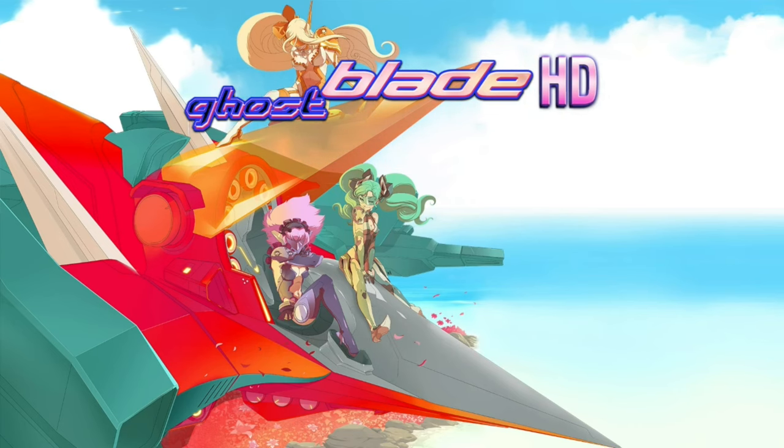Number 6 on my list is R-Type Dimensions, an HD remaster of the two legendary coin-op shooters R-Type and R-Type 2. It features both games in their entirety — a legit one-to-one remake with high-res 3D graphics and revamped music. You have the option to swap between the HD visuals with remastered soundtrack and the classic 2D pixel style with retro soundtrack on the fly seamlessly. It includes infinite mode, classic mode, and co-op mode.